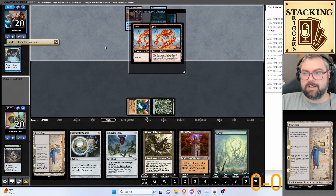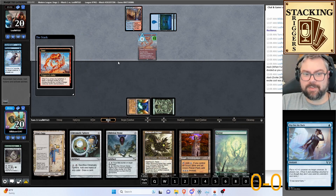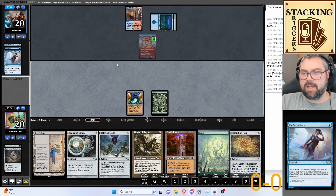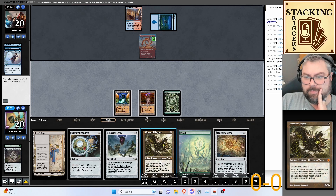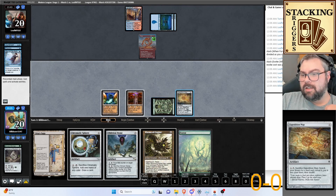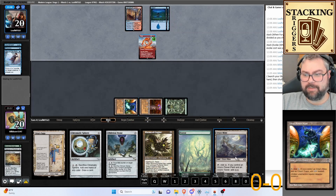They play Fury with a flicker effect — okay, we have an Oblivion Stone for next turn. Expedition Map is actually really good here too. Let's play the Tower. That's eight damage per turn coming in. We Expedition Map to go get Urza's Mine, so we have Tron next turn — that's three, four, five, six, seven mana on board — and we have the Worm Coil in hand.